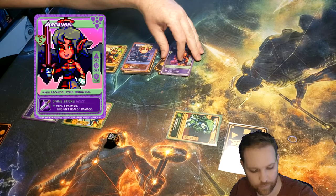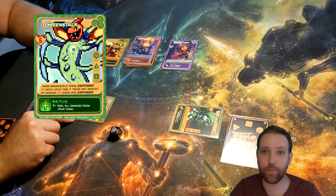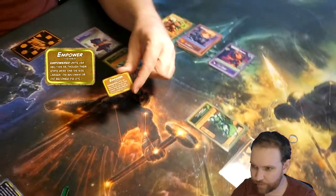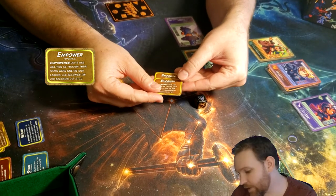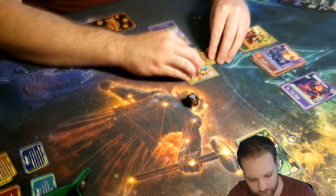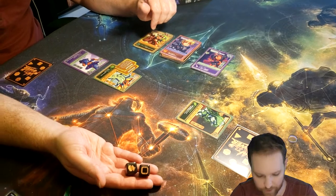I did forget something — Greenstalk's effect says when Greenstalk joins, empower it twice. Each time it takes any amount of damage it loses one in power. So what I should have done as soon as I recruited Greenstalk was take two of these empower condition cards and apply them to the Greenstalk. Empower says empowered units use abilities as though their stats were one die size larger. So I'm going to put those two onto Greenstalk now that I remember that. My turn's over, which means it goes back to you and you get to roll two action dice because I have two units.